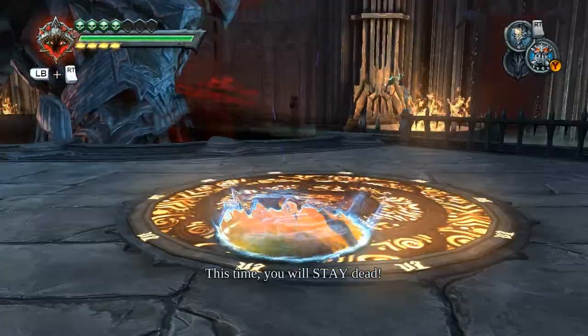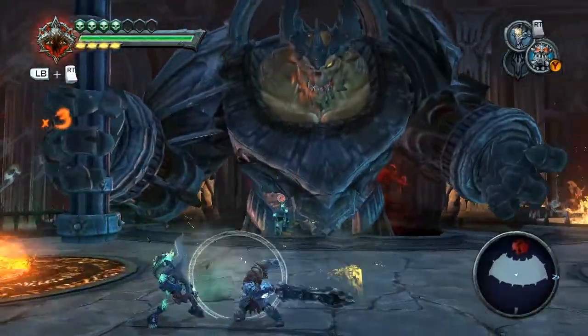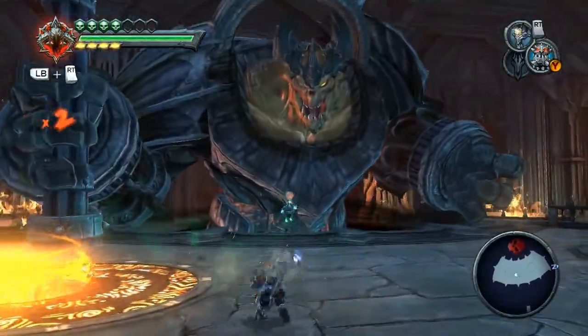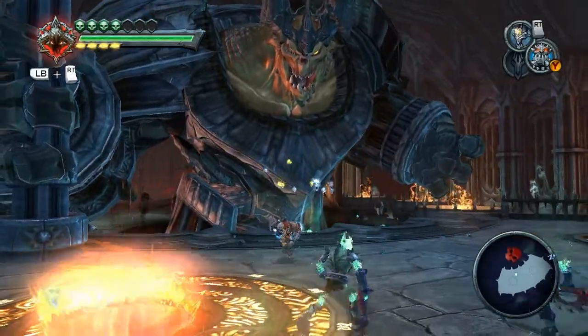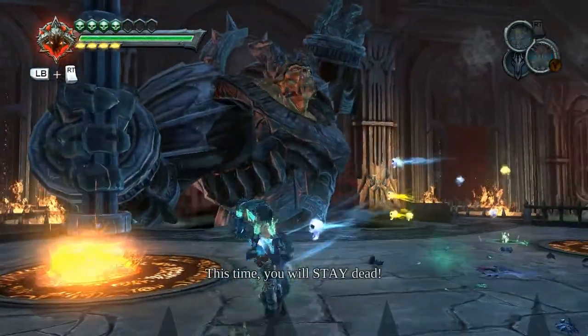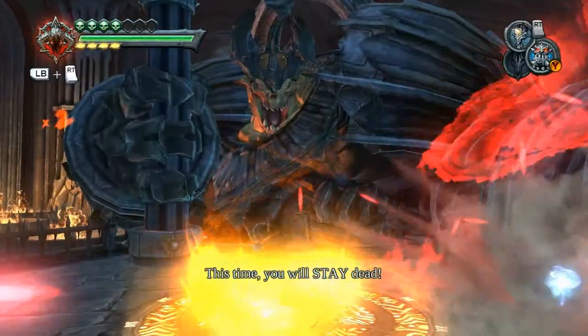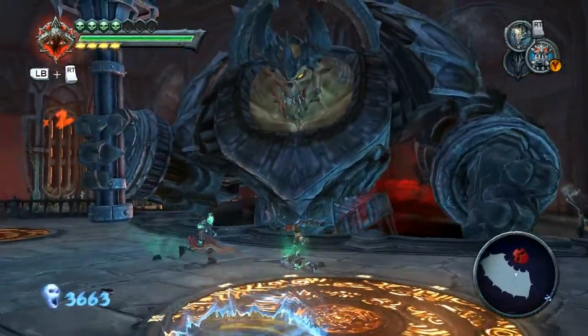You want to avoid those hits, because any hit from Straga can hurt you and take quite a bit of health. The easiest way is to shoot a portal on the other side and just go through it when he's about to swing. Or just slide across the floor — either one's fine.